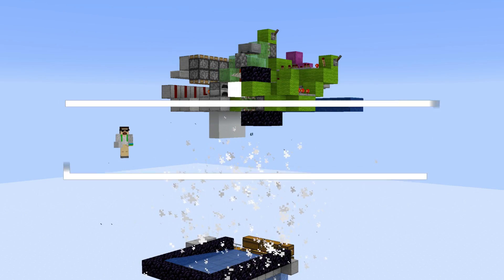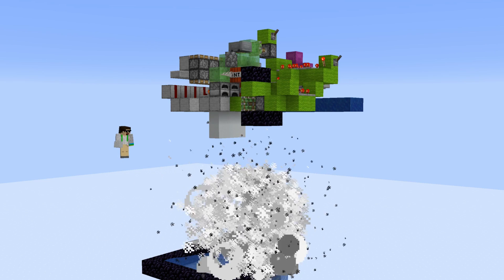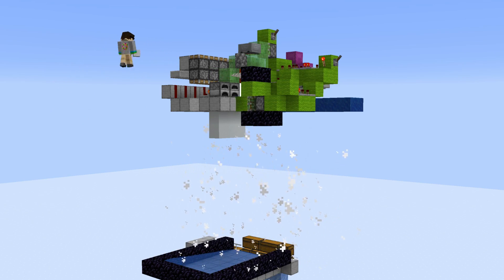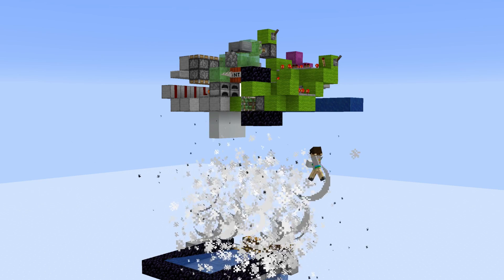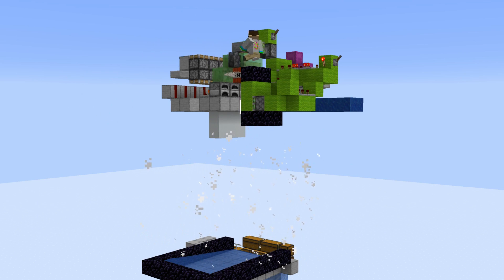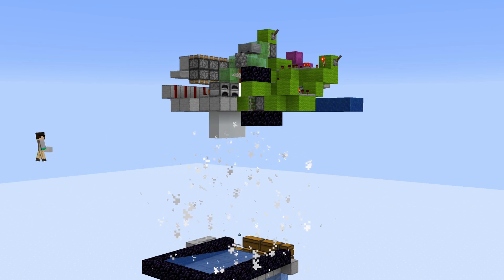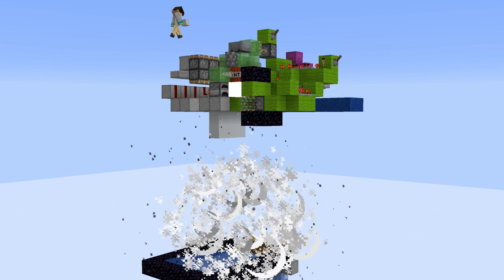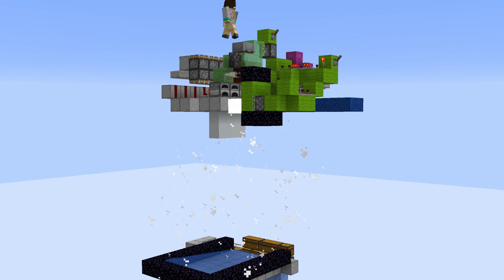Hello everybody, Raging Donuts here, and welcome back to another tutorial video. In this video I'll be showing you how to build this epic concrete converter for 1.14 all the way up to 1.14.2 to quickly convert all your concrete powder into concrete. This design was originally created by YouTuber Mumbo Jumbo, but he didn't do a tutorial on it - he only showcased himself building it and I found it was a little hard to follow, so I managed to recreate it myself and added a few tweaks and improvements.